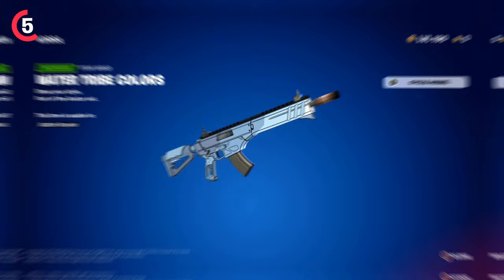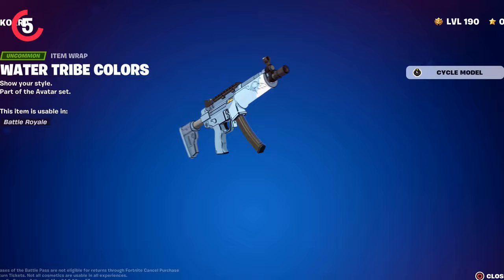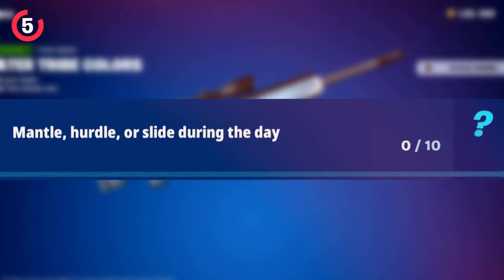The next reward is the Water Tribe Colors weapon wrap, which looks pretty cool as it's a cell-shaded style. All you need to do is mantle, hurdle, or slide during the day 10 times, which is super easy — you should get this done in just a few minutes.